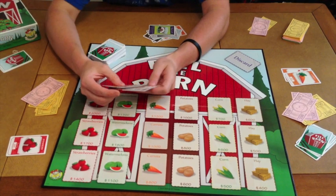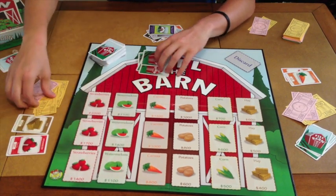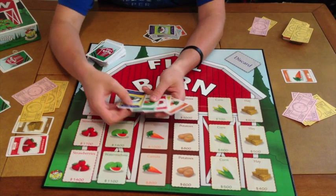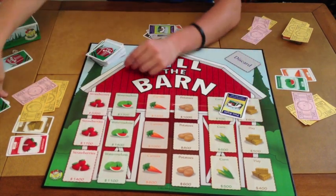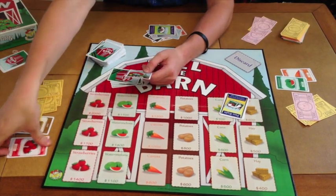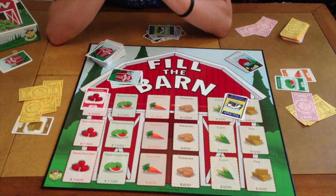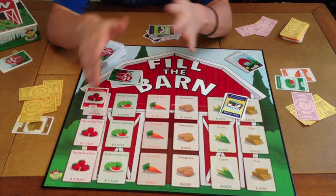The third player might plant $100 hay, pay $100, then draw free potatoes. Eventually the first player ends up harvesting — paying $400 to harvest, which kind of stinks. He harvests his strawberry, puts it in the barn to block that spot, discards the card, and gains $2,000. You keep doing that until all the spots in the barn are filled. At the end of the game, whoever has the most money is the winner. And that is how Fill the Barn is played.